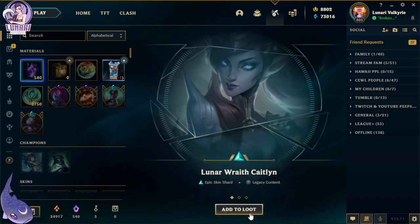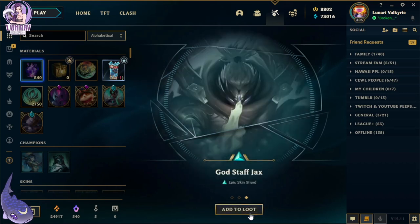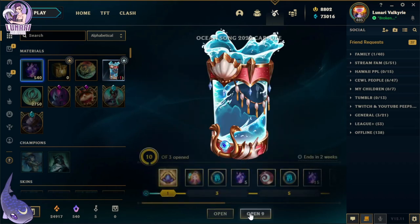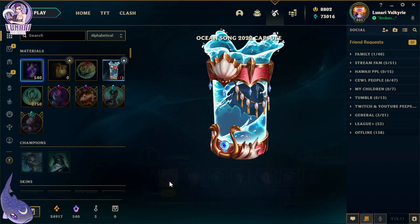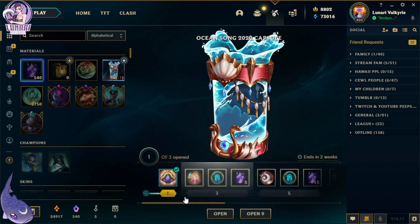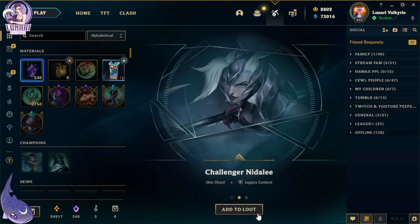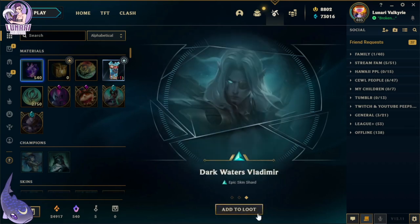We got Lunar Wraith Caitlyn, Full Machine Viktor, Godstaff Jax. Next one — oh what is this? We got the Ocean Song 2022 icon! Let's open that up — we got Pool Party Fiora, Challenger in Italy, and Dark Waters Vladimir.